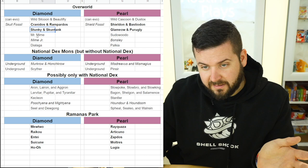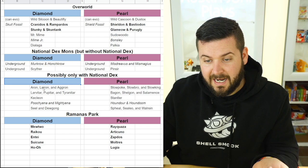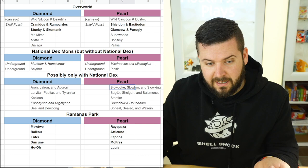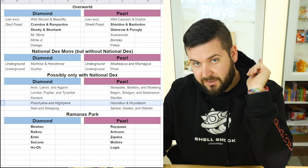In summary: Diamond gets Cranidos, Rampardos, Stunky, Skuntank, Mr. Mime, Dialga, Murkrow, Honchkrow, Scyther, Aron, Lairon, Aggron, Larvitar, Pupitar, Tyranitar, Kecleon, Poochyena, Mightyena, Seel, and Dewgong. Pearl gets Shieldon, Bastiodon, Glameow, Purugly, Sudowoodo, Palkia, Misdreavus, Mismagius, Pinsir, Slowpoke, Slowbro, Slowking, Bagon, Shelgon, Salamence, Stantler, Houndoom, Houndour, Spheal, Sealeo, and Walrein — though that last group is unconfirmed.